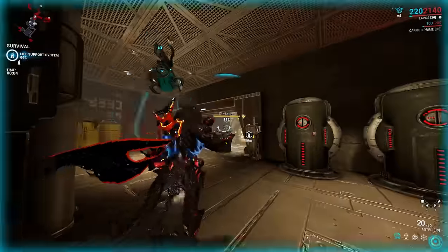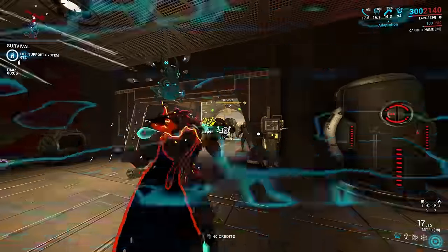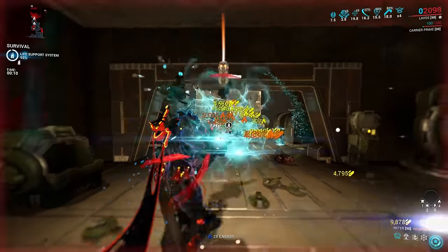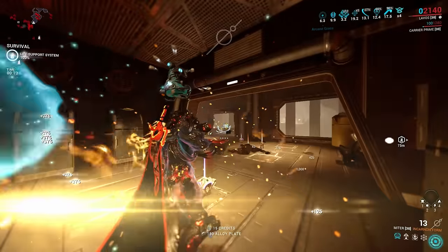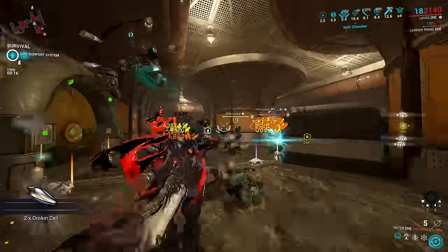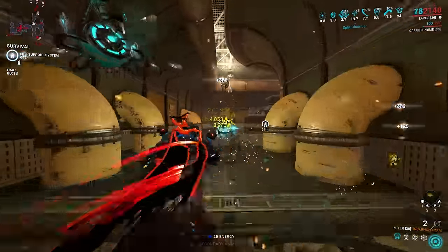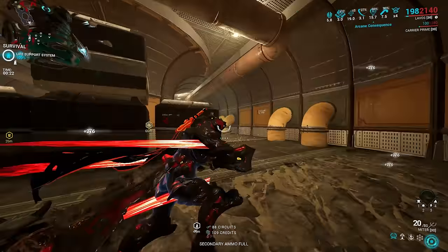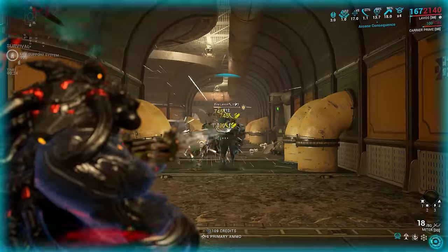The Incarnon Evolutions fix this into something far more powerful. Evolution 1, as with all Incarnon weapons, unlocks the Incarnon mode. On the Mitre, this comes with a maximum of 20 charges, gaining 5 charges with every headshot in normal mode. Also like other Incarnon guns, Multishot allows for multiple charges simultaneously, meaning that with more than 3 Multishot, you can potentially fully charge the Incarnon mode in just one shot.